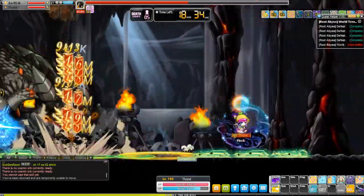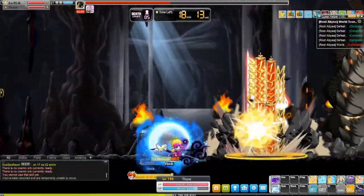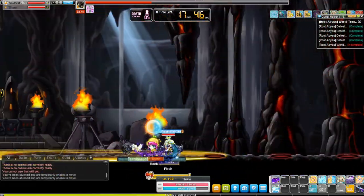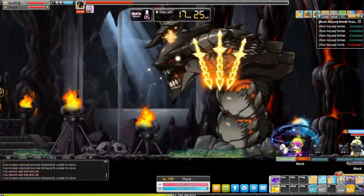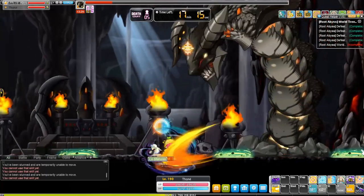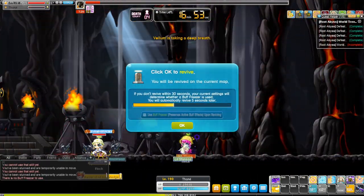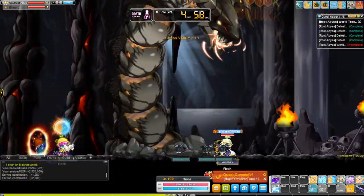If you're going to be making a bossing mule you should already have a main set up past the point of being able to do CRA and Lomien. At that point it's easy to ask someone who also wants a bossing mule if they'd trade CRA or Absolab. For my bossing mules I personally only cube my CRA and my weapon, secondary, and emblem. As far as star forcing goes, sometimes I'll go to 17, but usually to do just CRA you shouldn't need to go past 15.